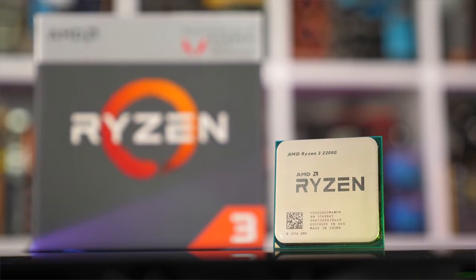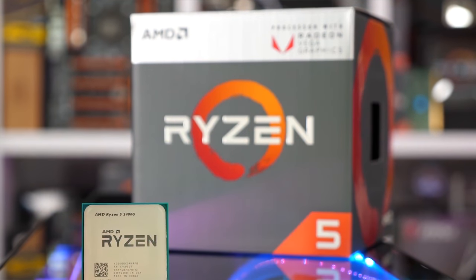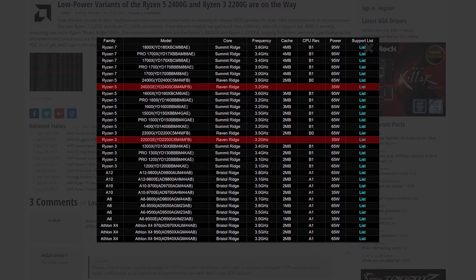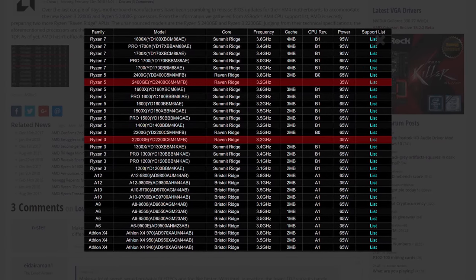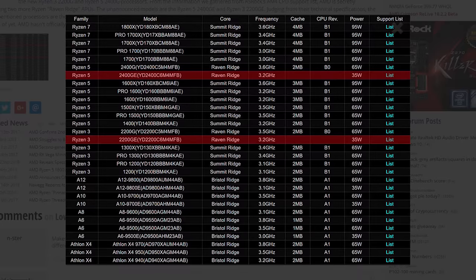Hopefully you saw our coverage of Raven Ridge and the new Ryzen 5 2400G and Ryzen 3 2200G earlier this week. Shortly after those APUs launched, a couple of new APUs were spotted in an ASRock AM4 CPU support list: the Ryzen 5 2400GE and Ryzen 3 2200GE. Details are slim, but these appear to be low-power variants of the same silicon, capping TDP to 35 watts instead of 65 watts and reducing base frequencies to 3.2 GHz. AMD hasn't officially announced these parts yet, but they make sense particularly for small form factor builds.